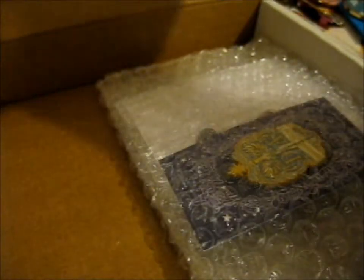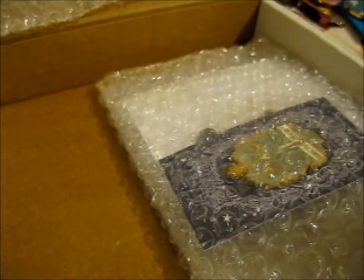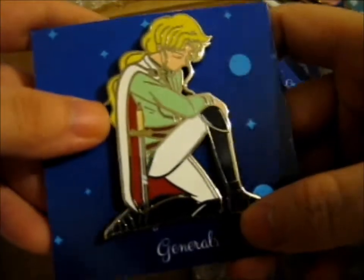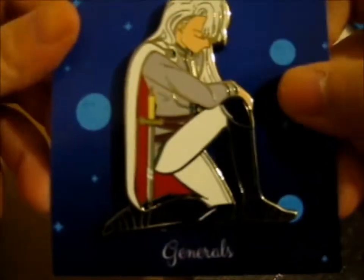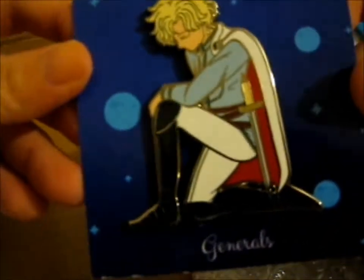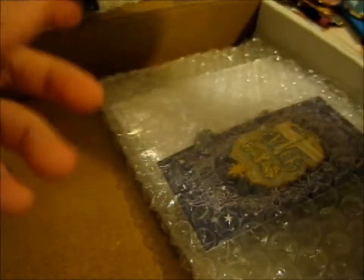So here are the other four jewels. Okay, so first up we've got Azulisite. Next up we've got Kunzite. Then next we have Jedite — as you can tell, they're all in kneeling positions. Then last we have Nephrite.